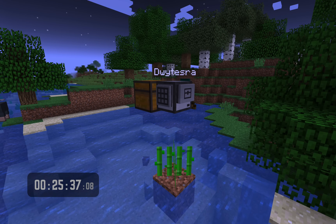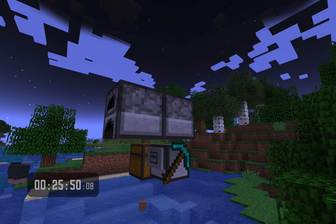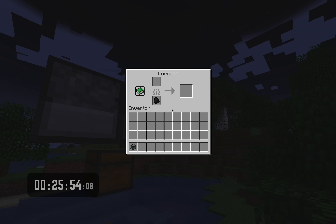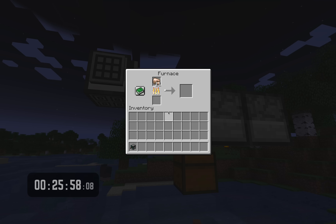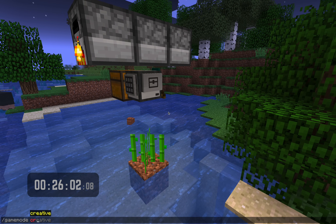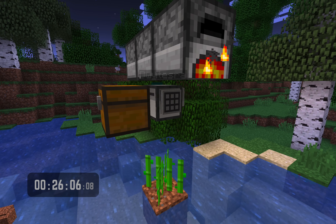Now comes the fun part. It dumped all of its items into that chest, placed a sugar cane, and is now gathering furnaces. It just crafted some furnaces and it's now going to place three furnaces and then fill them with things that need to be smelted. So we're going to get some sand, some cobblestone, and some iron in those. Now it is a waiting game.